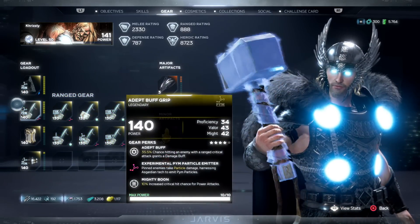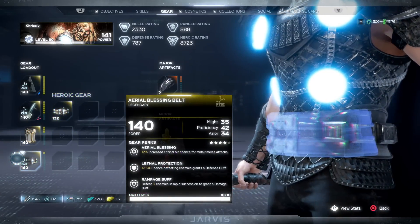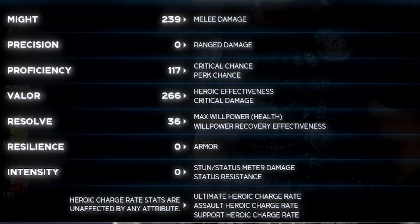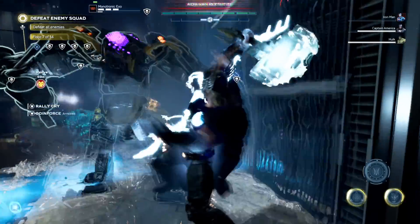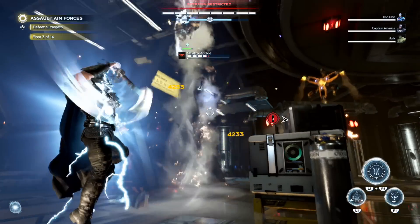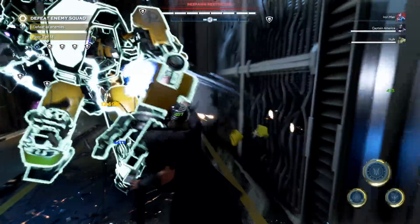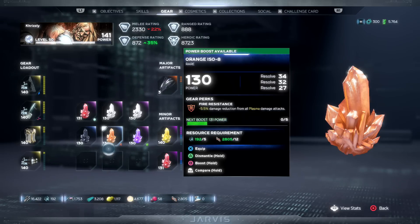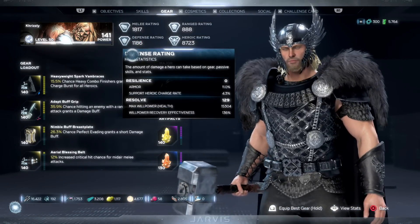Two of the most important stats we're focusing on with this build are Might and Valor. This is a melee-centric build since it takes advantage of Thor's really high and powerful heavy power attacks. These are the highest damage dealers in the game right now and also some of the best stunners against most enemies. I'm aiming for at least 200 Might and at least 300 Valor.